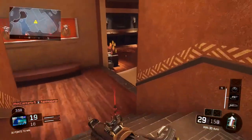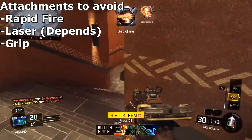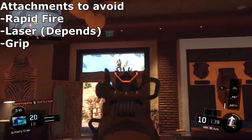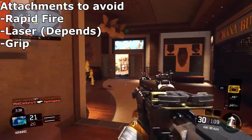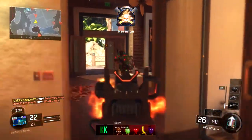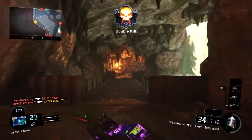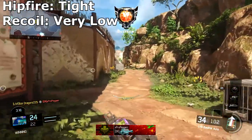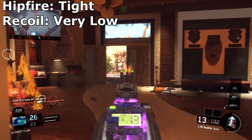For attachment tips: I would never recommend Rapid Fire — it's almost a wasted perk because the gun is already super fast enough at 1000 RPM. The recoil is already very on point and manageable. You could run a Laser Sight so you know where you're hip-firing. You definitely won't need a Grip because the recoil is already excellent — that would also be a wasted attachment. Hip-fire is extremely tight.